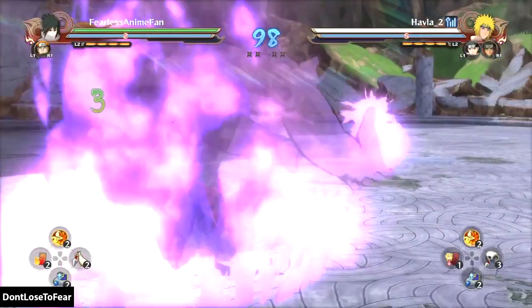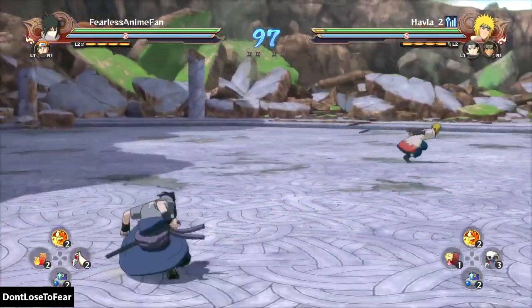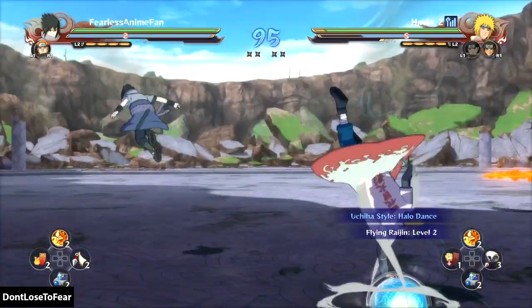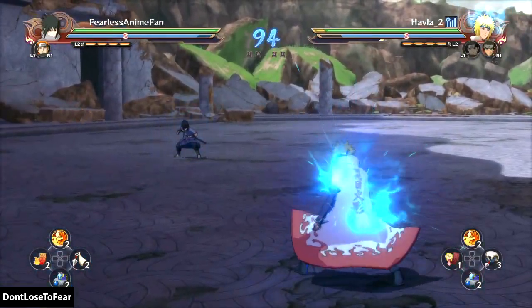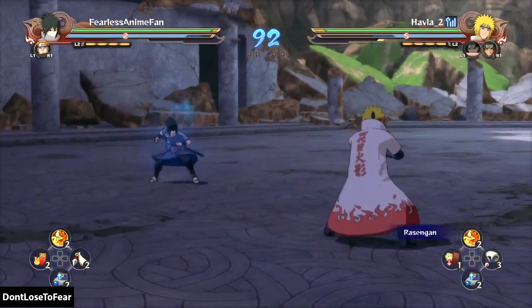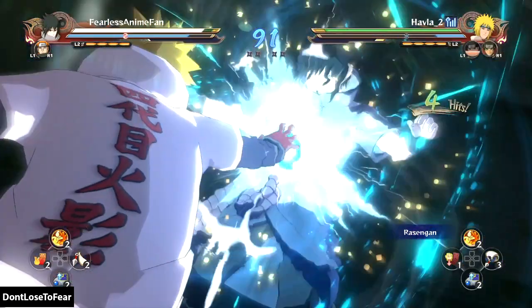What's up Fear Fam and all you fearless shinobi, it's Don't Lose to Fear and we have another online ranked fight here in Naruto Ultimate Storm 4 for your enjoyment. In this video I'm gonna show you another fight with this Rinnegan Shuriken team — EMS Sasuke, Eternal Mangekyo Sharingan Sasuke, and Pain makes a really good team.